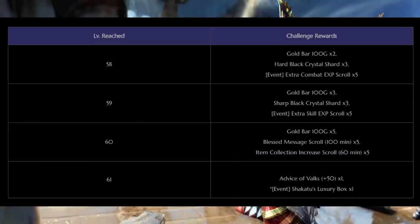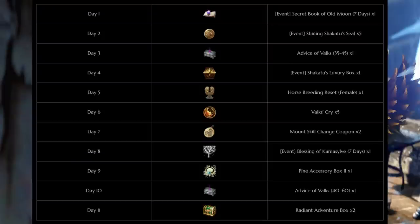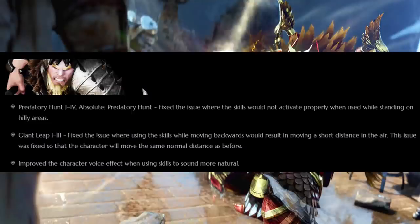All the quests ask you to do is perform some combos in both Awakening and Succession, then kill 100 Abandoned Iron Mobs to get some enhancing materials, 2 days of Old Moon Book, and some loot scrolls. We also have a leveling event for Hash up to level 61 and another attendance event for the next 11 days. As for class changes, Berserker's Giant Leap has been fixed — I don't know how many times they've touched this skill. The big PvE Awakening buff is coming next week; I'll go over which classes are getting those buffs when we talk about the Korean notes.